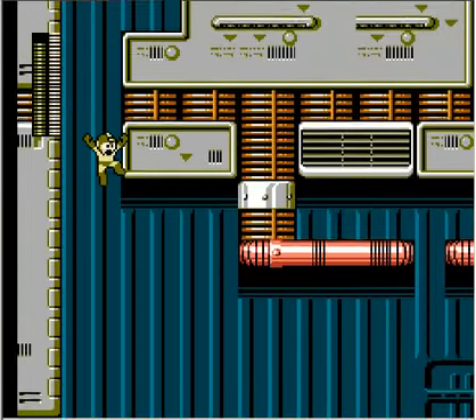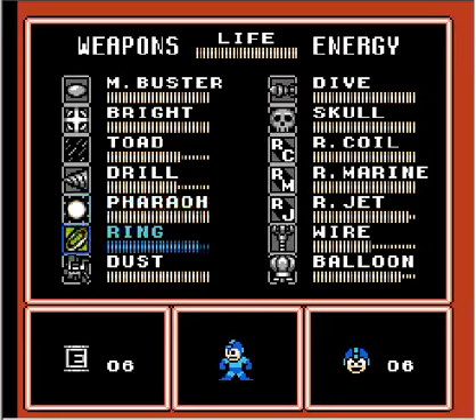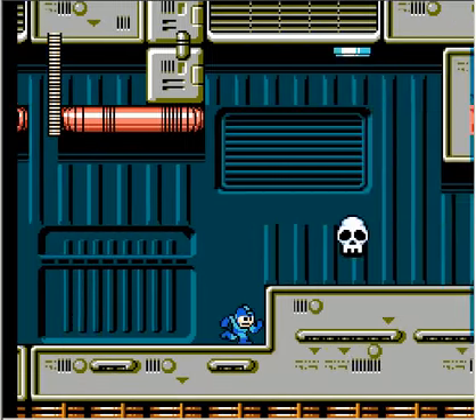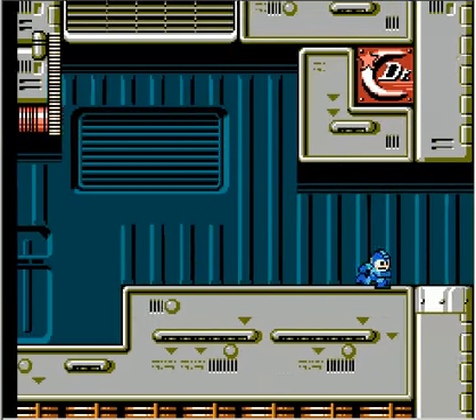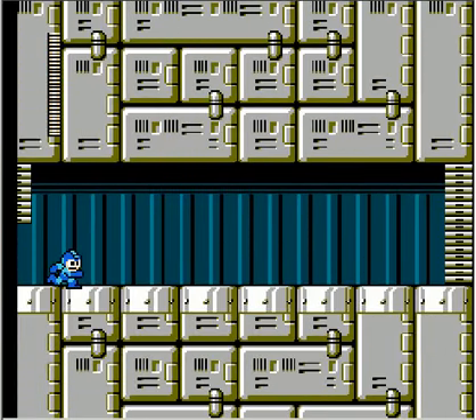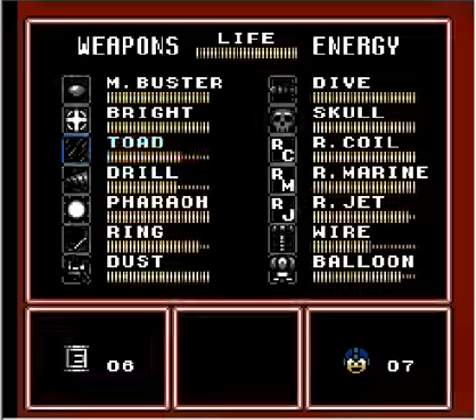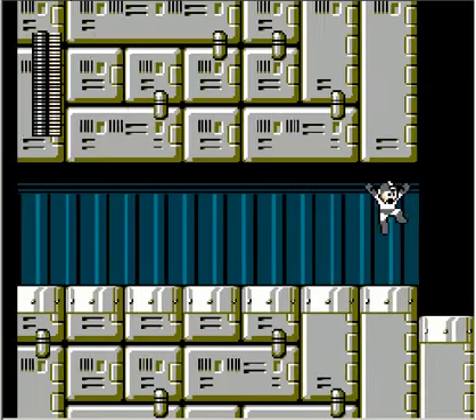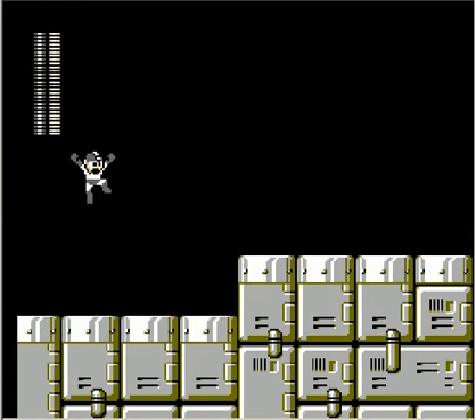They kinda wasted the screen here. Now, see those little skull generators up there? You can actually kill those with the wire — if you shoot it up, it'll actually kill it. For those of you who didn't know. No real point in doing that though. I wouldn't even kill it, because if you want power-ups out of it, you're kinda screwed.